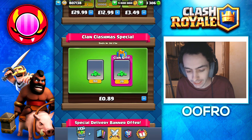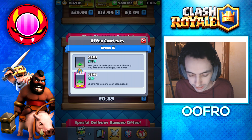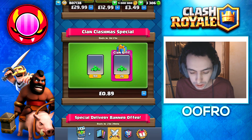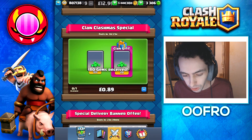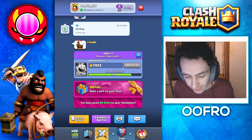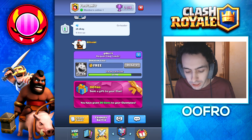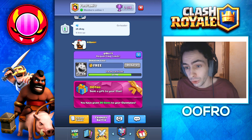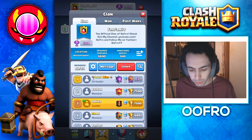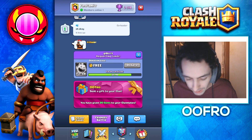The one we're going to look at the most is this Clan Clashmas special. When you buy this, you get Clan Gifts. What this is going to do is give my Clan Mates 20 Gems. Your purchase was successful — we get some Gems, and in the Clan it shows 'Ufo sent a gift to your Clan.' Now whenever my Clan Mates log on, they are going to get 20 Gems for free. It's pretty awesome. Anytime a Clan deal comes in the shop, I'm going to definitely buy it for my Clan because my Clan is my subscribers — so it's just giving back to you guys the best I can.